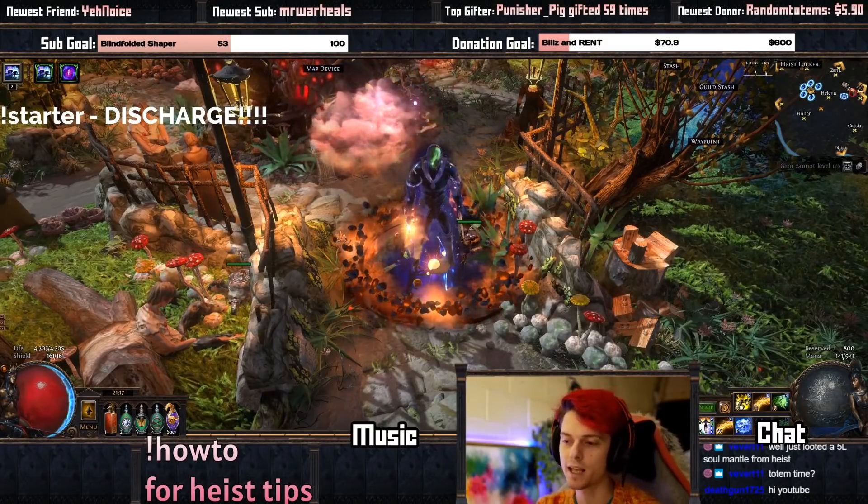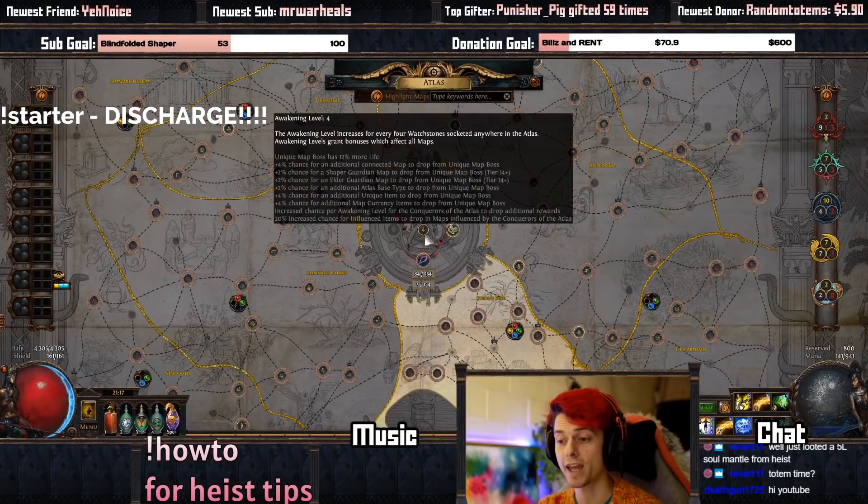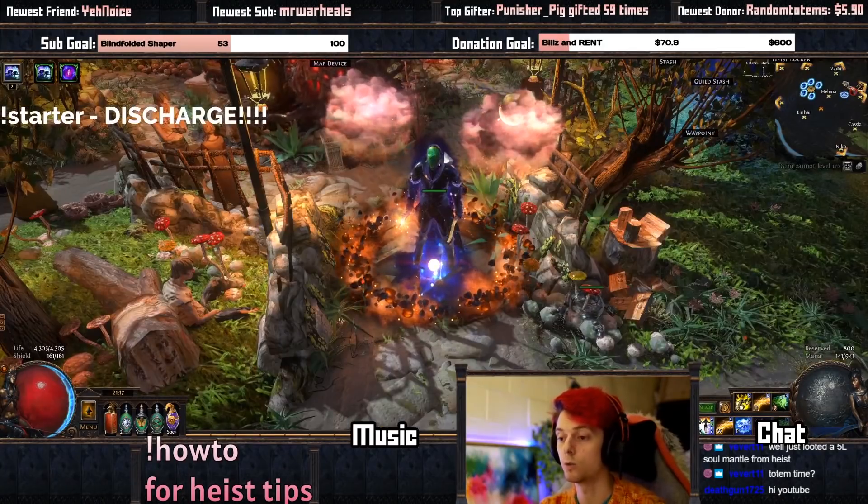That being said, we have been able to grind a fair amount. At the moment we're two Conquerors away from our first Sirus fight, so Awakener level 5 Sirus. But up to this point, around the tier 12 to tier 15 maps, this build has started to feel a lot weaker.